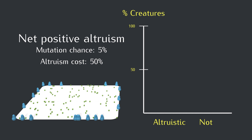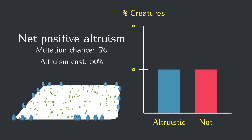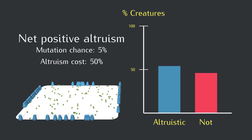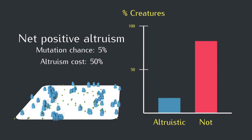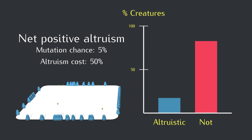Let's restart our simulation with this lower-cost altruism in place. It still doesn't work, it seems.